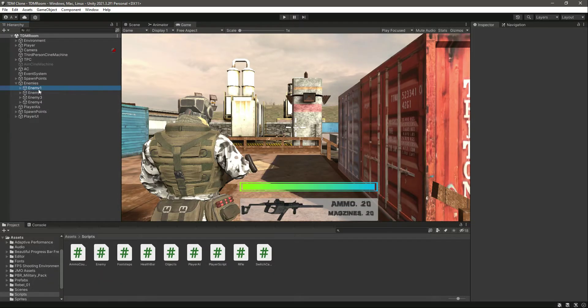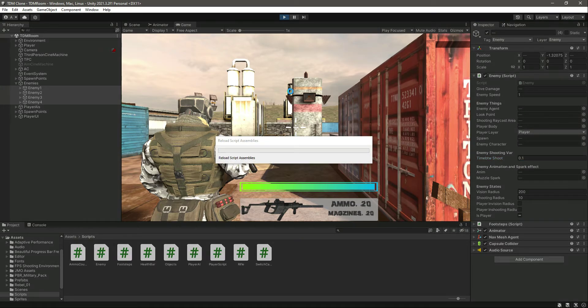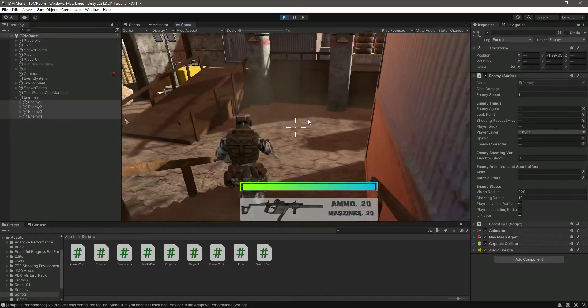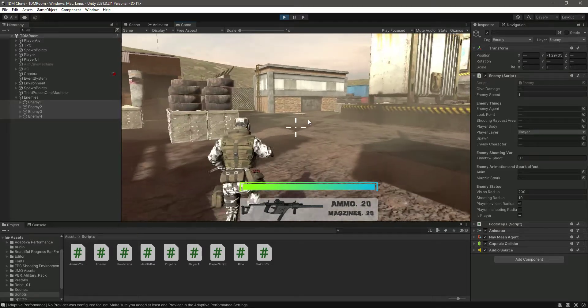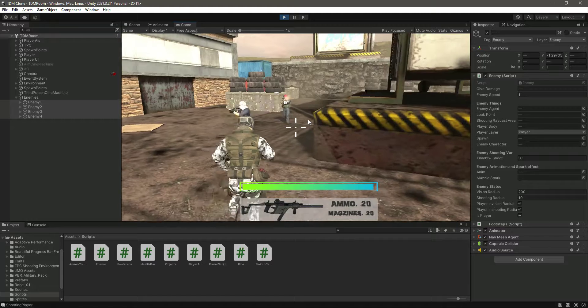Now let's select all of the enemies and change their time between shoot to 0.1. So now after every 0.1 seconds they will shoot. You can increase or decrease this according to your enemies' weapons. After every 0.1 seconds the enemy will shoot and then stop for 0.1 seconds and then shoot again.